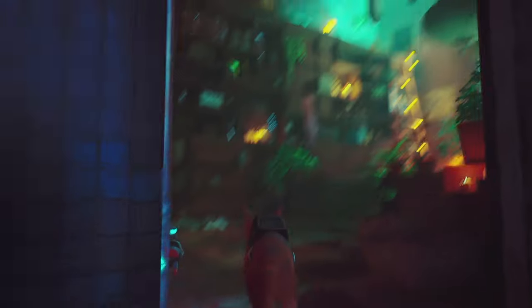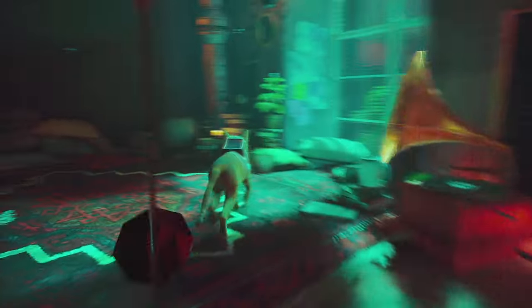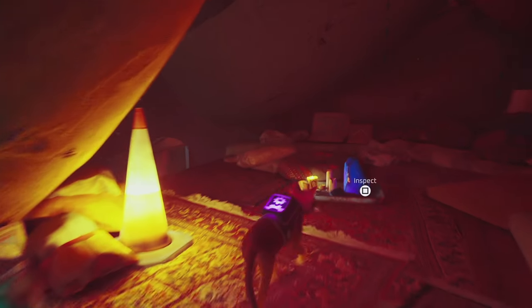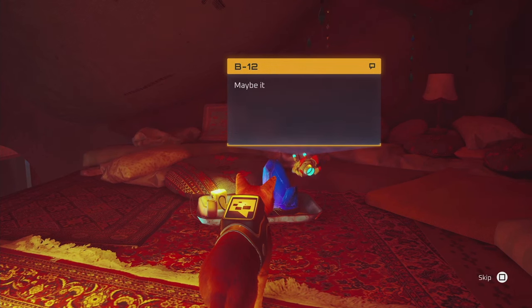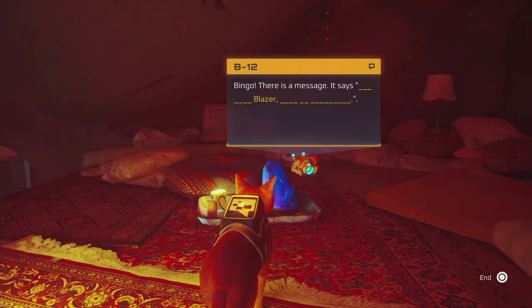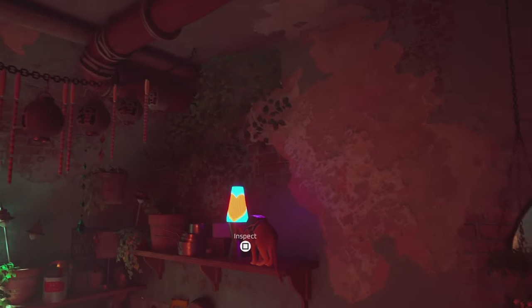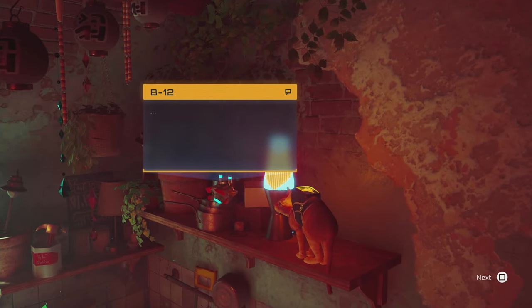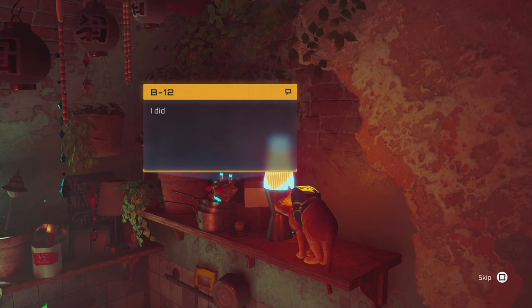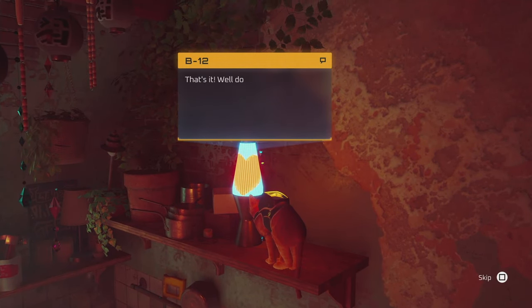The third one we need to jump up. We can open the drawer, by the way, and then we'll be able to jump up. This is going to be this item, so we need to inspect it as well. The next one is going to be in the kitchen at the top shelf. And now we're going to get the message.